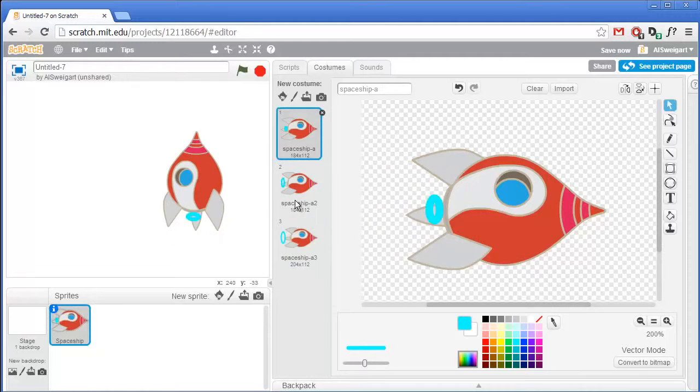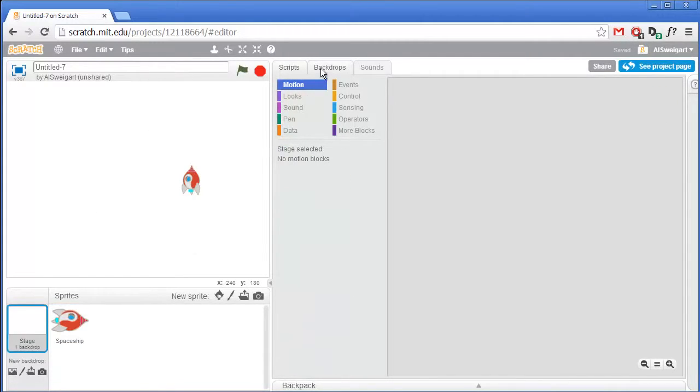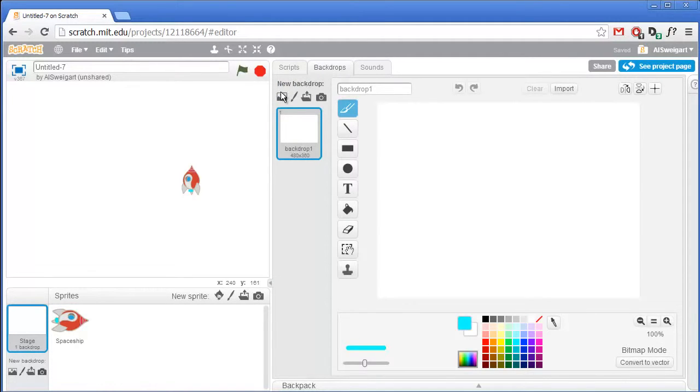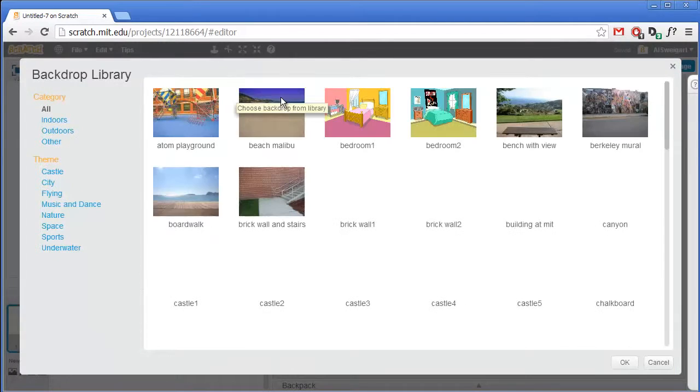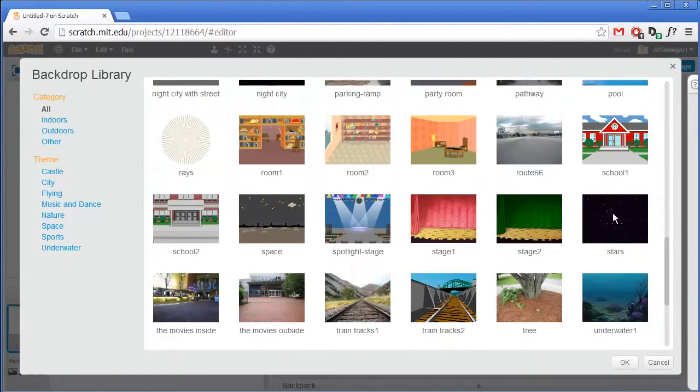This will look like the rings are shooting out from the rocket. The rocket is way too big, so click on the shrink tool and shrink it down. While we're making changes, let's click on the stage and change the background — click on the choose backdrop from library button. The backdrop we want to use is called stars.